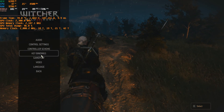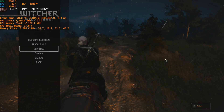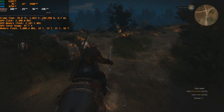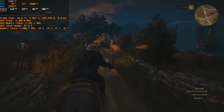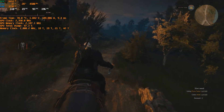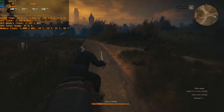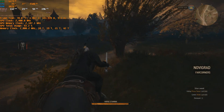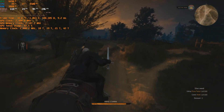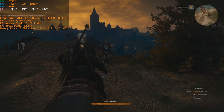Let me quickly show you ultra performance mode. The FPS is around 115-120, but you might not see much difference on YouTube. When I was checking directly on my screen, it was really blurry. I'd personally rather lose 20-30 FPS and use FSR quality mode for much better picture quality than have higher FPS with worse image quality.